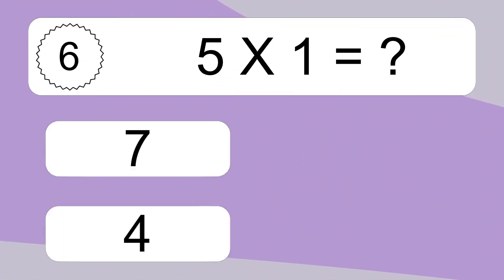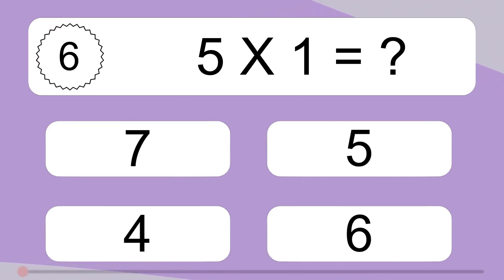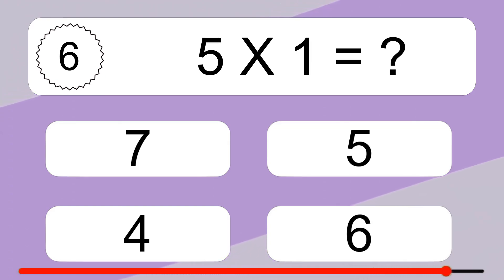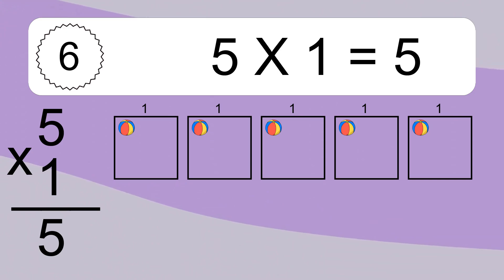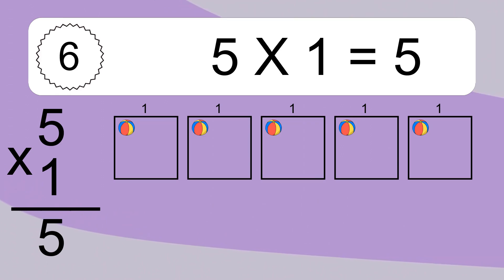5 times 1 equals what? 5 times 1 equals 5. We have 5 boxes and each box has 1 colorful ball inside. If you count all the balls in all the boxes together, you will have 5 times 1 balls. This equals 5 balls.